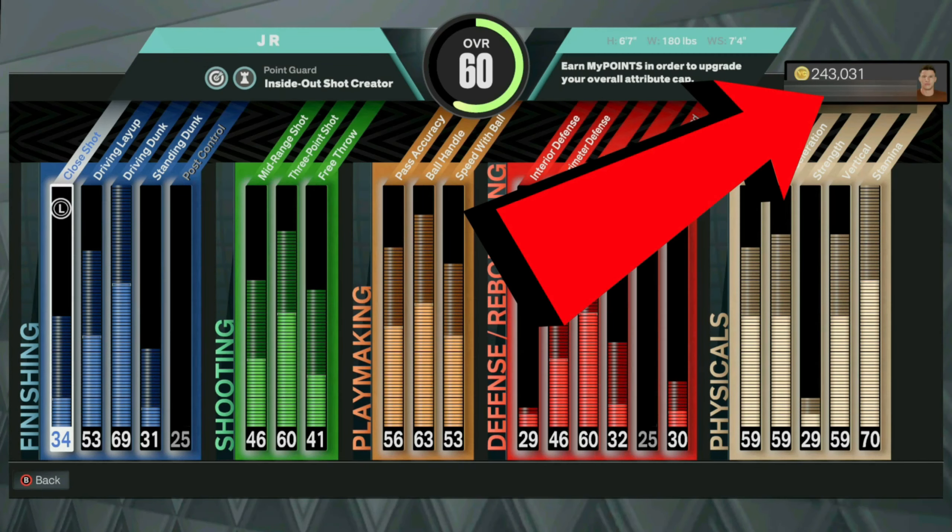You guys will see that in this video I unlock two different endorsements that give me 6,500 VC. Follow the video very carefully and you'll be able to make a lot of VC.